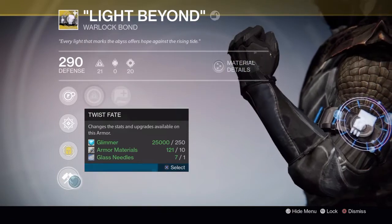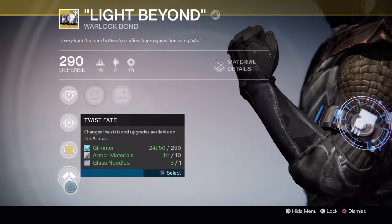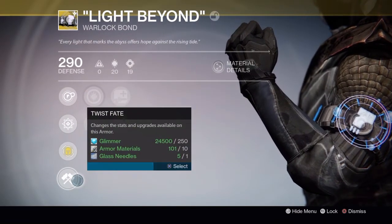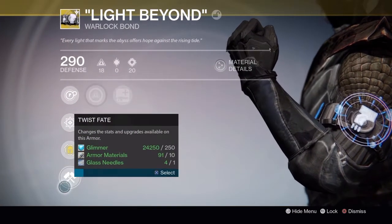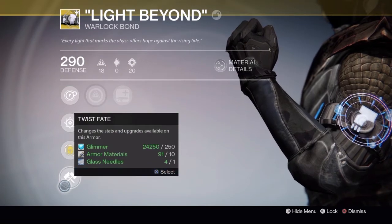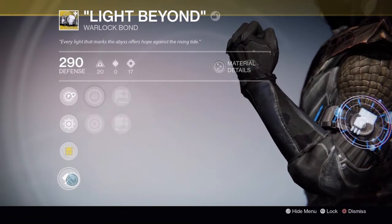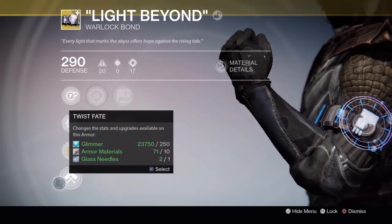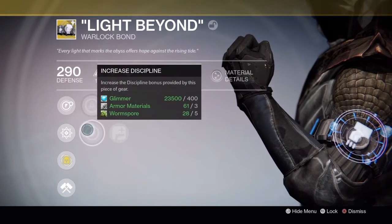Once I've infused this to 335, I'm not quite pleased that it's actually intellect and strength. So what I'm going to do is change it around. Before I infuse it, I'll do a couple of Twists of Fate and hopefully get intellect and discipline, which would be fantastic. Third time lucky - no. Still intellect and strength. Fourth time lucky - no. Fifth time lucky - come on, gotta give it to me now. Twist of Fate - intellect discipline - I think that's it - intellect discipline, yes!